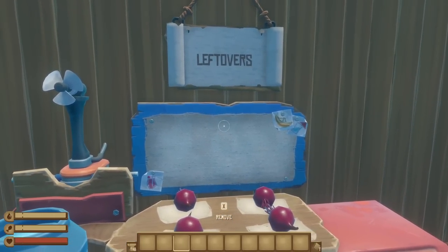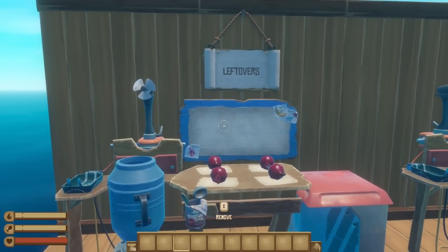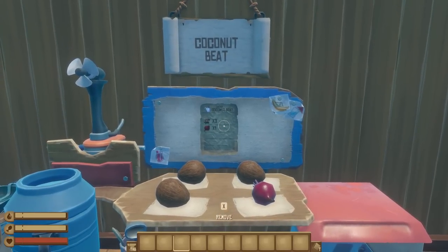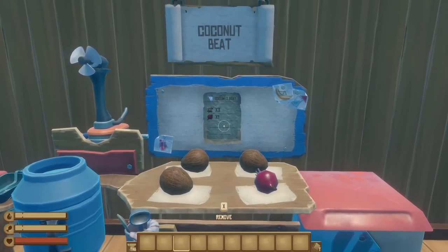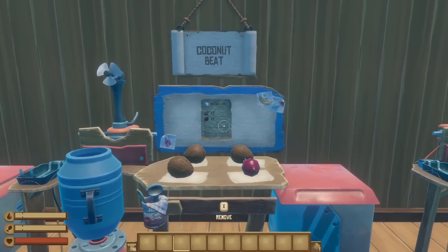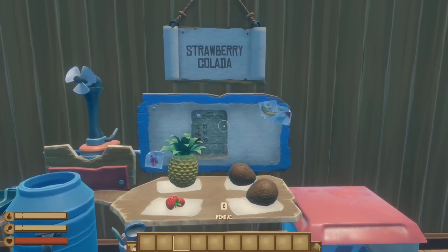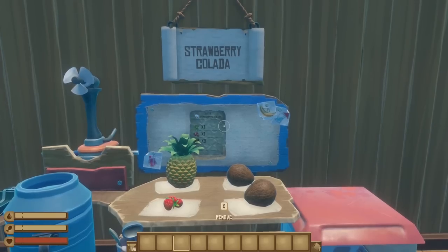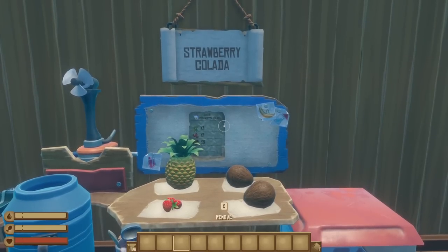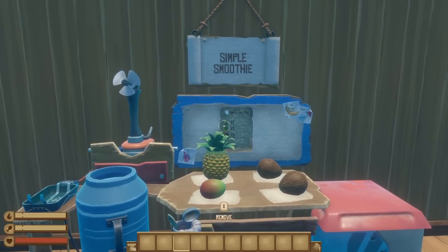Now let's talk about all of the new juices. There's a leftovers item you get when you combine anything that isn't a recipe for a lame 10 water points. For the real juices, we start with the coconut beet, which requires three coconuts and one beet and gives you 50 normal thirst and 30 bonus thirst for a total of 80 thirst points. All of the juice recipes also grant a nominal amount of food points, but it's less than 15 per so it's pretty negligible. Next up is the strawberry colada, which requires one pineapple, one strawberry, and two coconuts for 30 water and 50 bonus water for a total of 80, but the bonus bar is better because it decays slower.